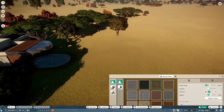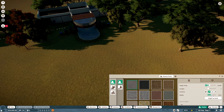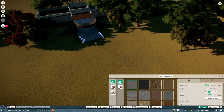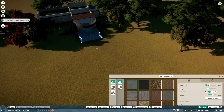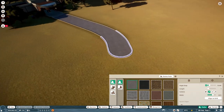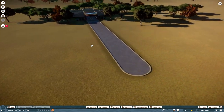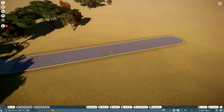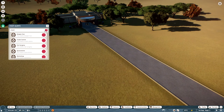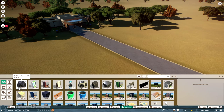We'll go ahead and select a path — I'll go with asphalt and increase the width a little bit. Something like 30 feet is a little too much, so we'll bring it down a bit. Now, first what we're going to do is get all these staff buildings placed. I have a pre-built building in facilities — let me find it.